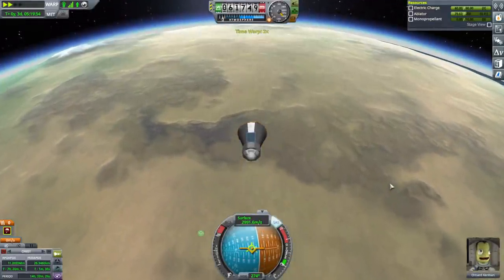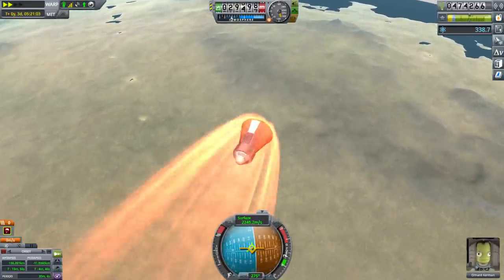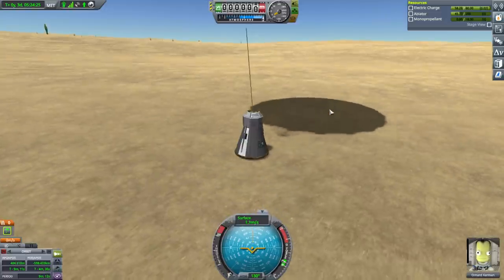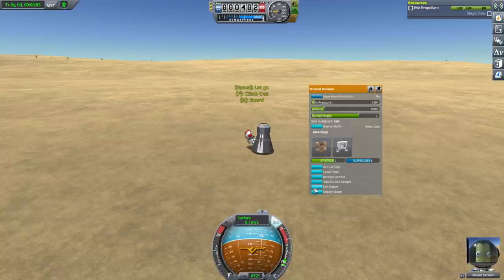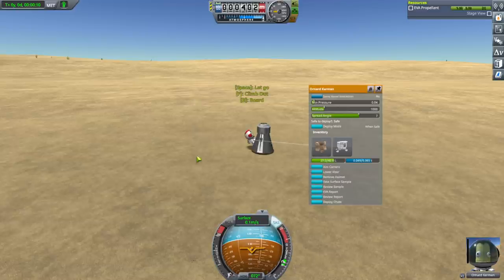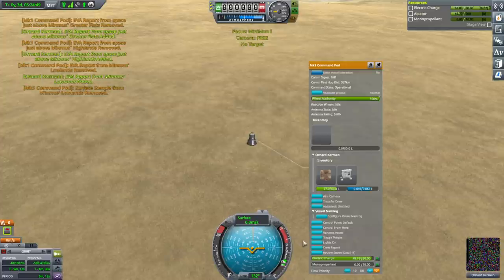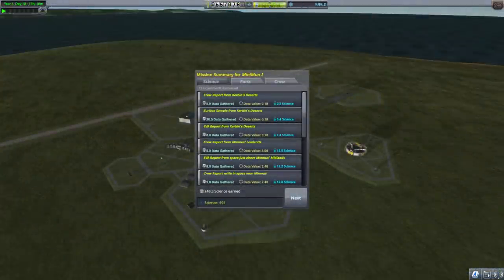Might be able to get desert science — we'll see. Perhaps after this we can get the VAB unlocked. Parachute. Yep, definitely desert — we've got cacti. EVA. EVA report — yep, Kerbin's desert. Take a surface sample; we haven't done any surface sample from Kerbin so far, so we gotta remember that's an option. Let's take all the data, board, and we can do a crew report too. Let's recover — 248 science earned.